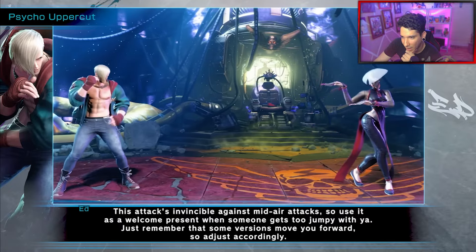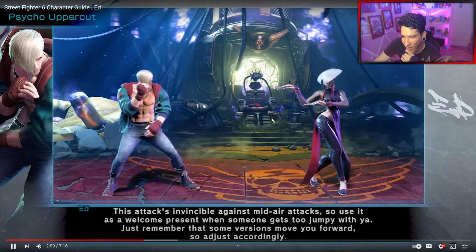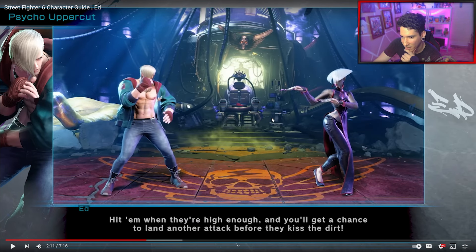The light version is actually good for anti-airing. In SF5, Ed had his flying kick as a reliable anti-air. But in this one, it seems like Psycho Upper is going to be the option to go for anti-airs.